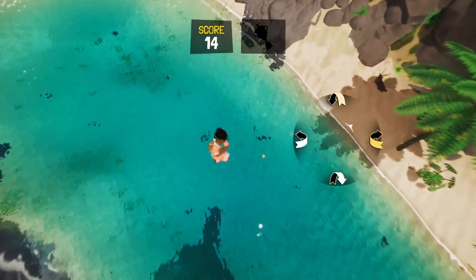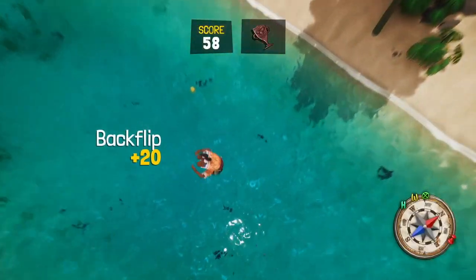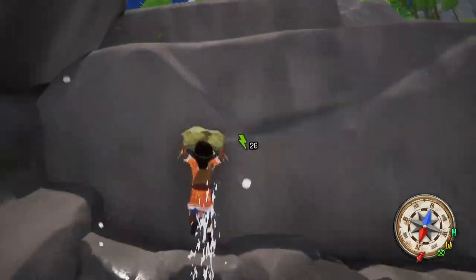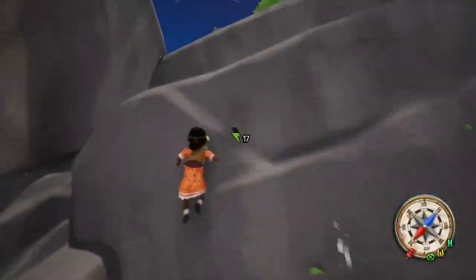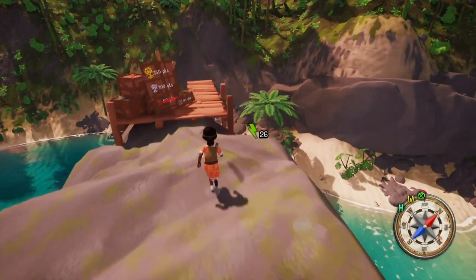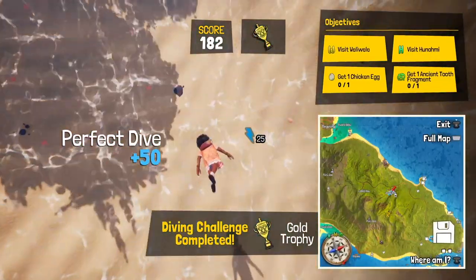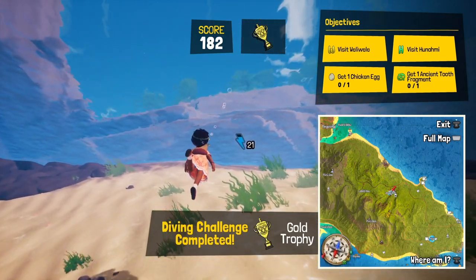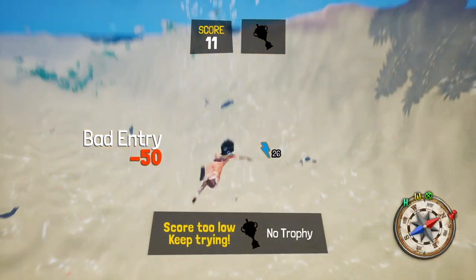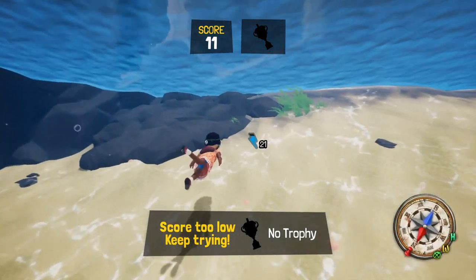Are you tired of belly flopping into the water like a stranded dolphin? Are you fed up with not being able to achieve that elusive gold trophy? Are you tired of flailing around like a wet noodle in the water and then spending ages climbing back up to the top of the cliff just to do it all over again and fail? Well fear not, because I have the solution you've been looking for. I have one proven technique to give you that perfect score. This technique is so simple, even your grandma could do it — assuming she's into video games and doesn't fear water. So grab your uke and get ready to dive into the wonderful world of Chia. Let's do this!